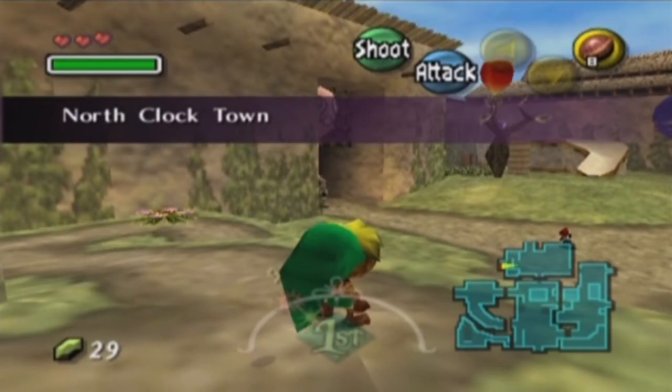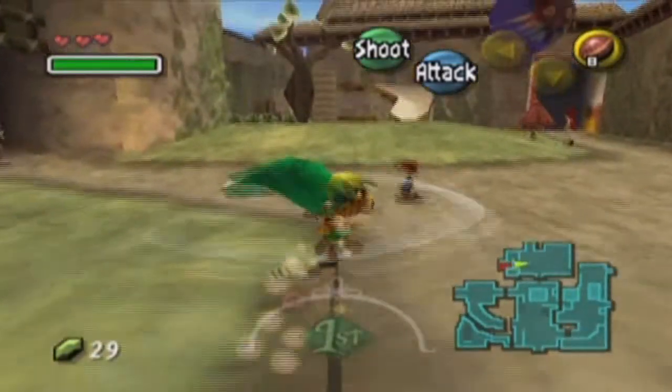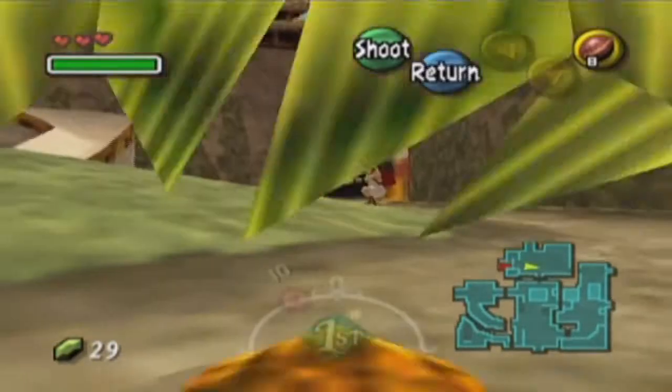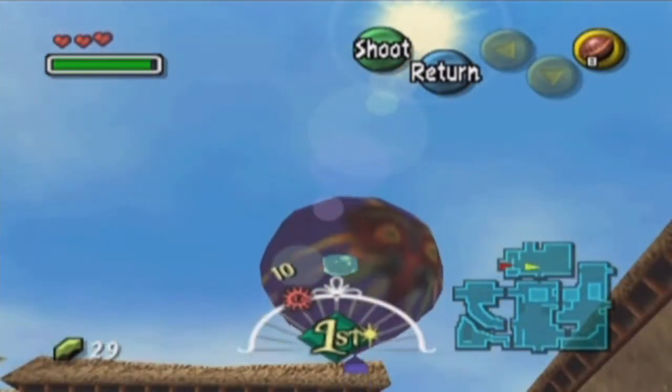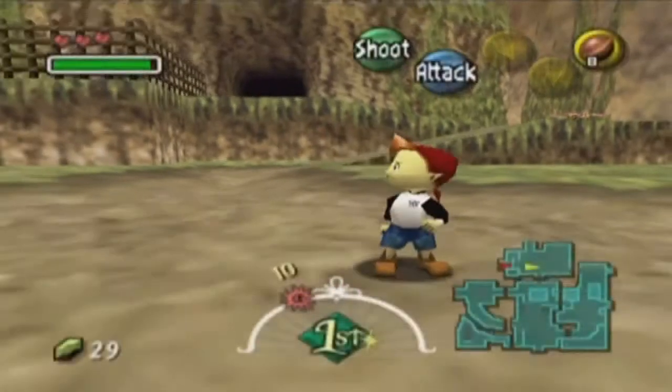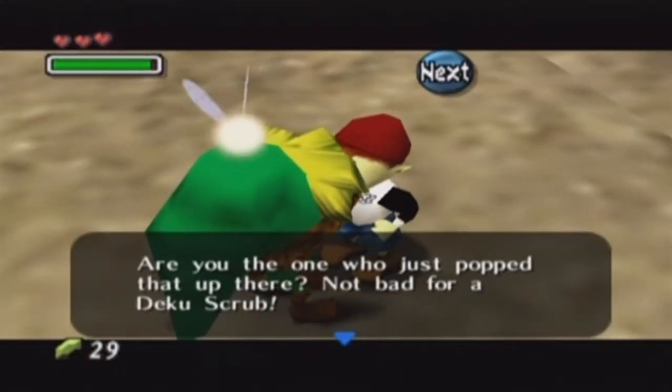You want to leave there first of all. The power we got is the power to shoot bubbles. If you press B and then hold down B, you can shoot bubbles. What you want to do is shoot down this balloon, and this little kid's going to be like, oh my god, what happened? Talk to him. 'Are you the one who just popped that up there? Not bad for a Deku scrub.'